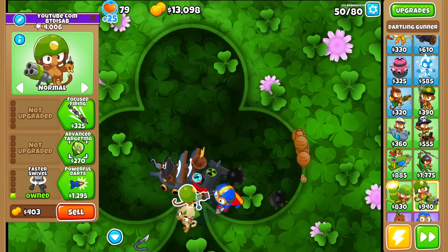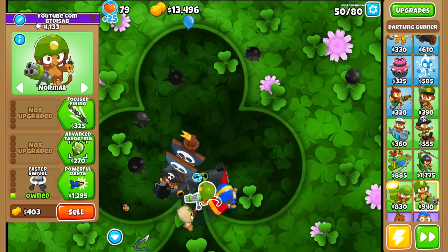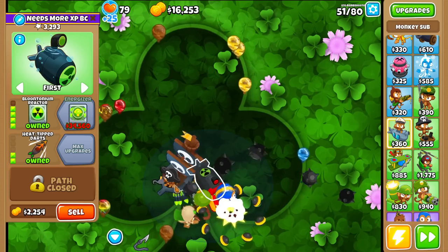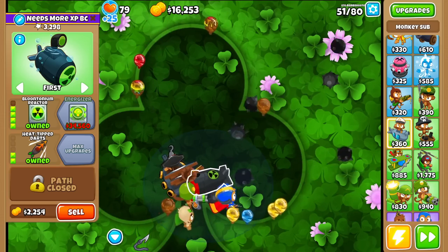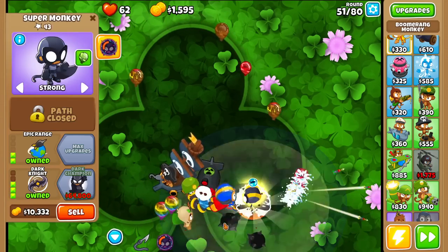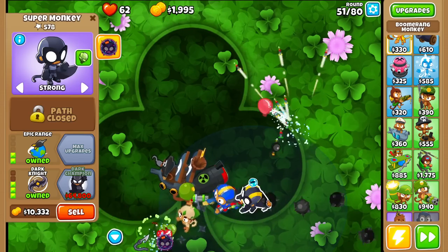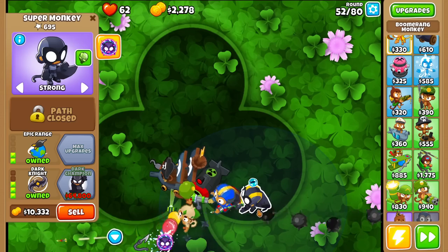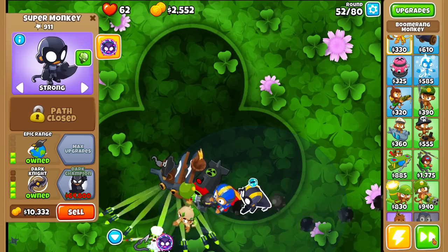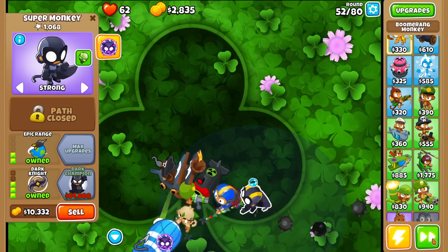I should be targeting with my dartling gun here. The only bad news is I don't know if I have enough camo coverage for the ceramics. Oh god, I'm dead — wait, I got lucky. Okay, what is this? I think it's an AP dart, Dark Knight. It definitely looks like it's an Air Burst one and a Heat Tipped. No way to see it for sure.